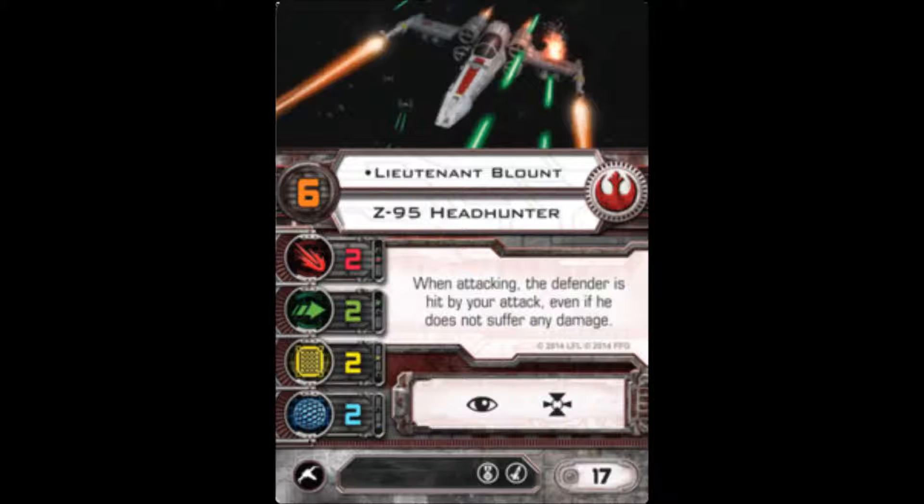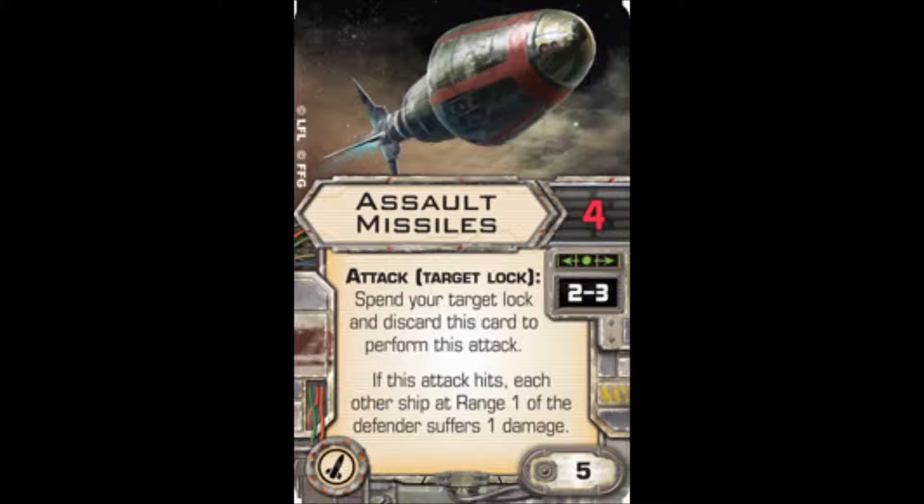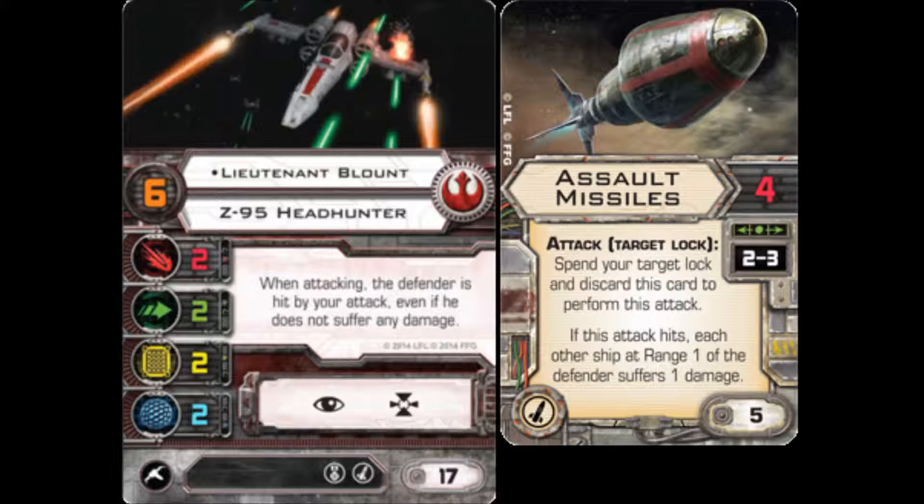I like to give him Assault Missiles. It's a five-point upgrade, so it's a little bit pricey, but I think with him it's worth it. It's one of the few times in the game that I will consistently bring a ship with a secondary ordnance weapon. Assault Missiles are a four-dice attack at range two to three. Spend your target lock and discard this card to perform this attack. If the attack hits, each other ship at range one of the defender suffers one damage.